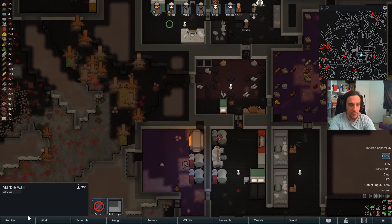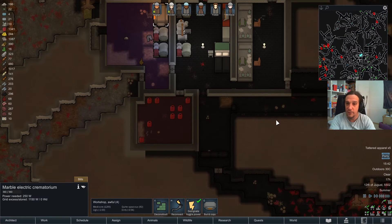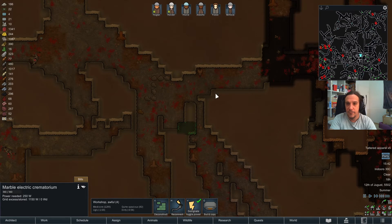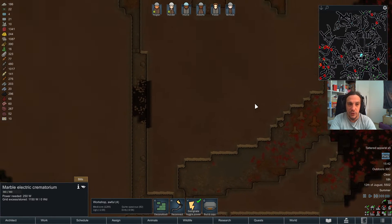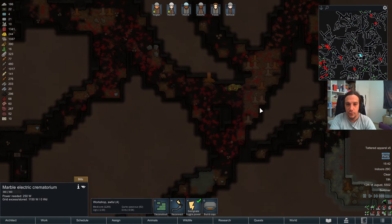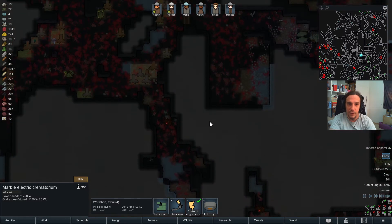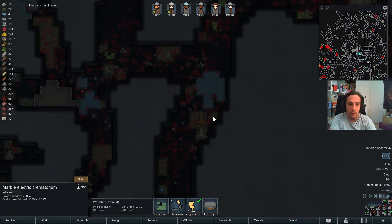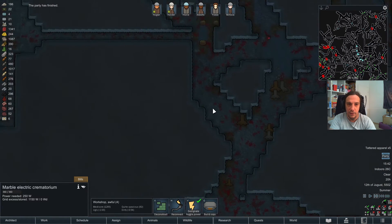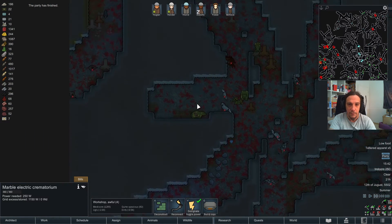Going to start hydroponics research next. We can't build the multi-analyzer yet because we don't have the necessary plasteel — curses. While our colonists are partying, let's see if I can spy out some compacted plasteel deposit. There's so much mountain on this map we might have already had it on screen so many times and not noticed. I see plenty of steel deposits but no plasteel.